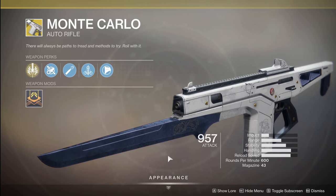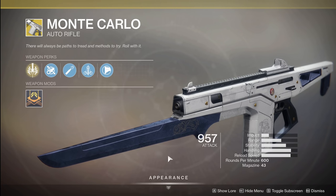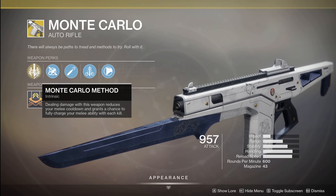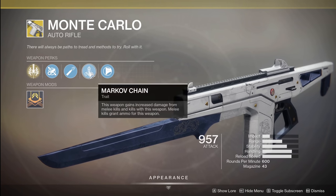We've got a new one at Xur. This was one of the seasonal weapons last season, actually. And it's Monte Carlo. This is an auto rifle. Your exotic perk here is Monte Carlo Method: dealing damage with this weapon reduces your melee cooldown and grants a chance to fully charge your melee ability on each kill. Pretty sweet, especially if you have a lot of melees to get.